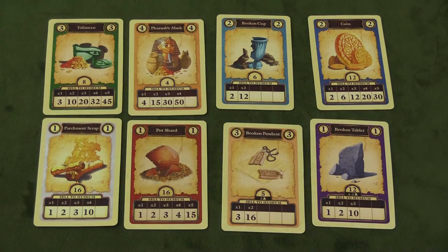They all have different numbers and variations of how you can play them. Remember, once you play them in front of you, you could start another set — for example, if I put out three pot shards I could start another set of pot shards — but you can never add to a set you've already put out.